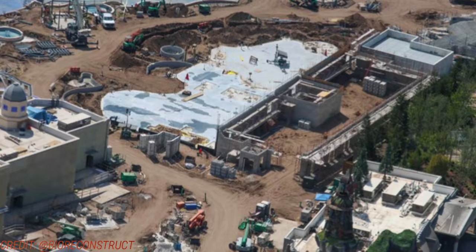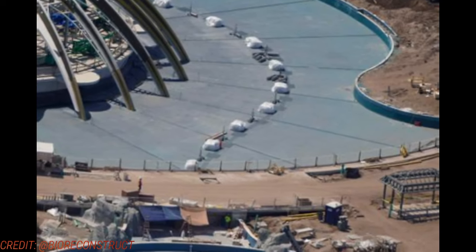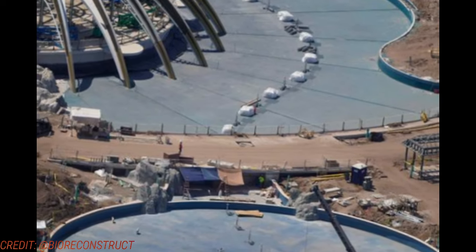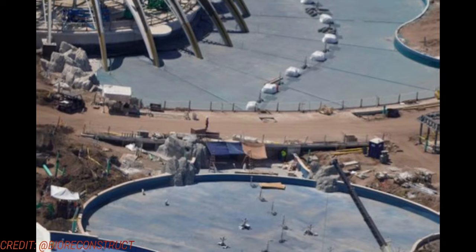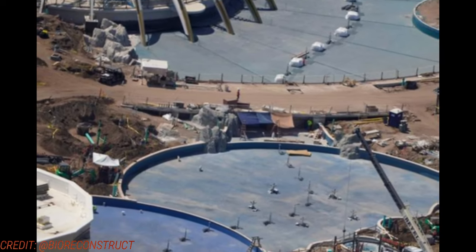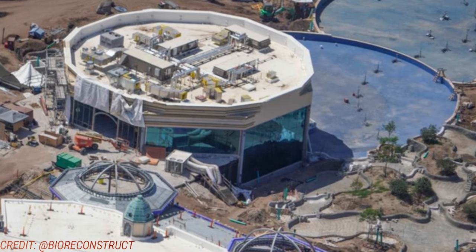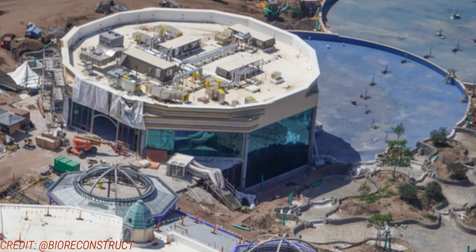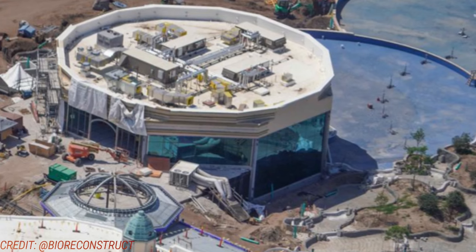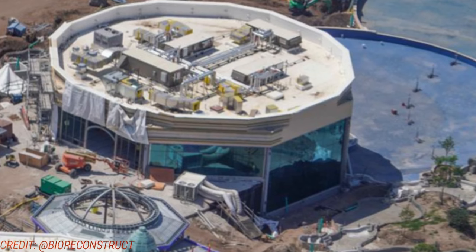Moving on over to the fountains, you can see more of those fountains — there'll be quite a water and light show, a fountain show in the middle of the day. I'm sure there'll be plenty of cool patterns with the water fountains that will sync up throughout the park. On the other side of the Atlantic Restaurant you see that beautiful blue glass goes all the way around the building. The main entrance will be on the second floor; you'll have an option to dine on the first floor with a view of those fountains.